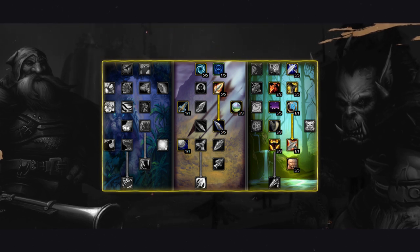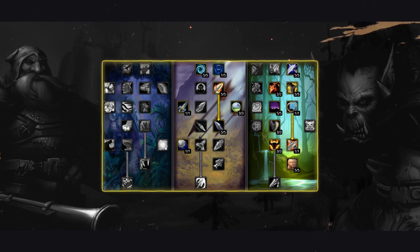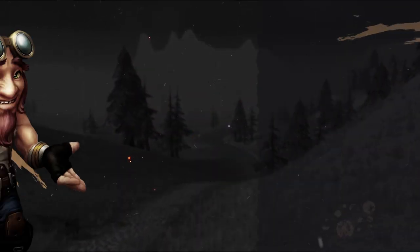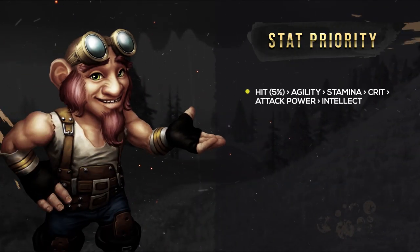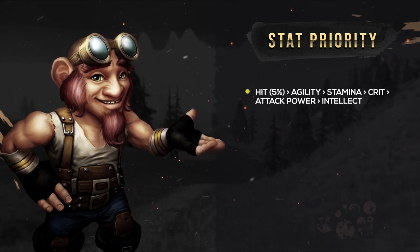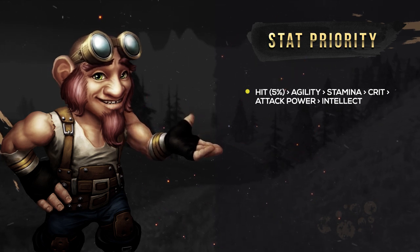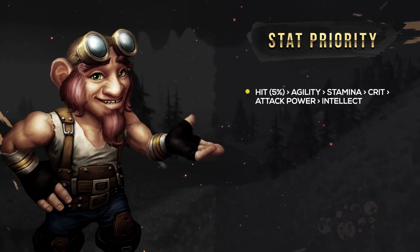For this video, we've built this BIS list around the standard Hunter spec of 0/21/30. Stat priority is going to look like this. Now simply knowing your stat priority is one thing, but knowing why you take these stats is what helps you easily decide what gear you want going forward in terms of upgrades.